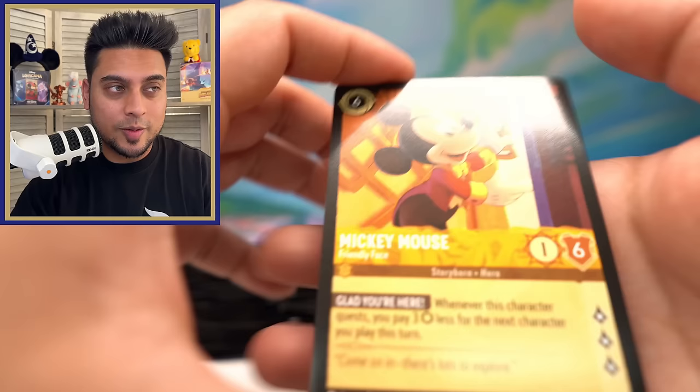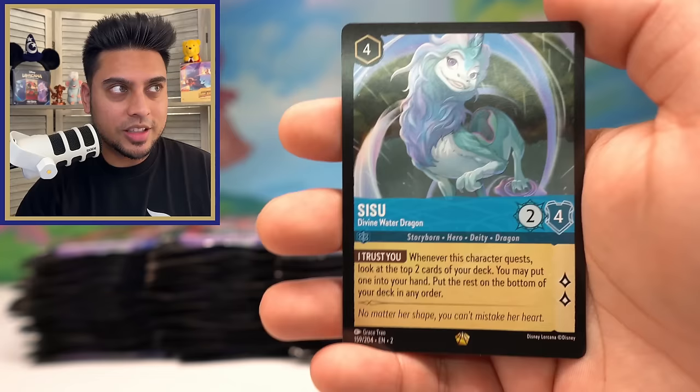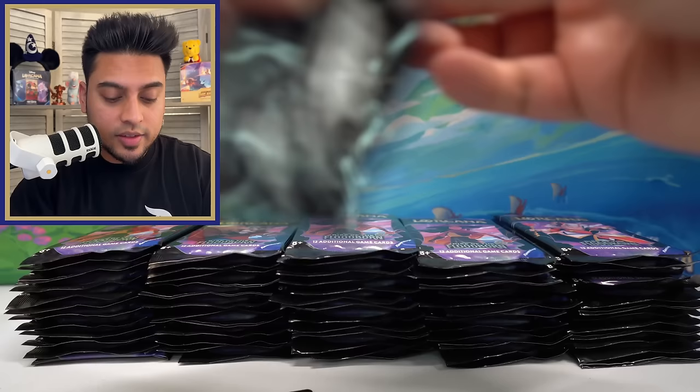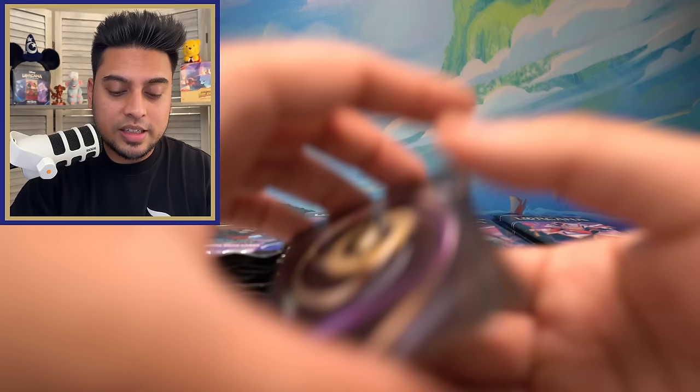Another Mickey Mouse! Oh — Sisu Divine Water Dragon — legendary! I would love to pull the enchanted for Sisu, I think that might be my other favorite. But not yet. Lawrence. That was probably our sixth legendary of the day — very nice. Six legendaries already, and we still have a decent amount of cards left. Can we get enchanted? Tiana and Yzma.